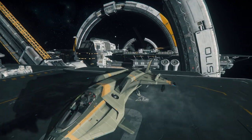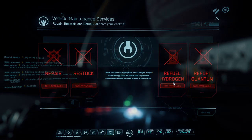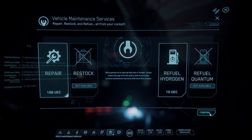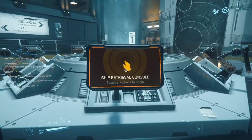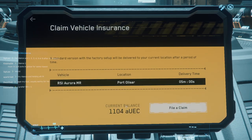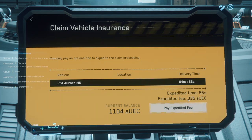If you're coming back from a battle all torn up, press F1 and go to your vehicle maintenance tab to repair. Sometimes you have to repair, restock, and refuel separately one at a time. Also, if you destroy a ship, you'll see it marked as destroyed in the ship console — go ahead and reclaim it. You can expedite the reclaim for a fee if you need the ship quickly.